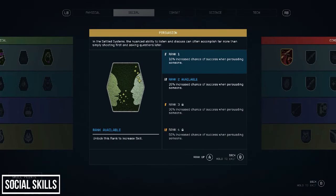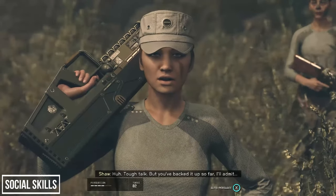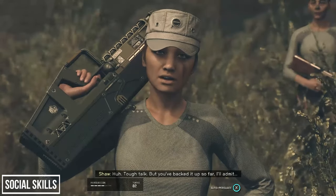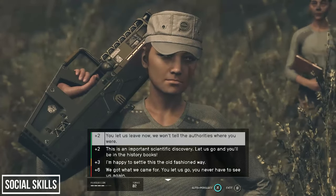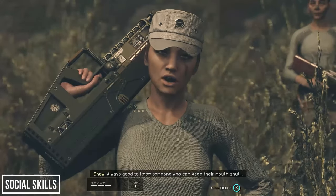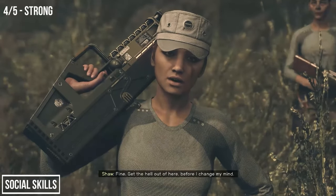The third perk in the Social tree is Persuasion. I've been playing about a month and persuasion opportunities come up a lot in Starfield. This skill increases your chances of persuading someone: 10% at rank 1, 20% at 2, 30% at 3, and 50% at rank 4. This perk is by no means necessary, but I'm going to be generous and say it's actually useful to invest in. Persuasion often avoids a large scale gunfight, convinces an NPC to unlock a door, and your followers actually like it when you smooth-talk your way out of a sticky situation. I invested one perk and don't regret it.